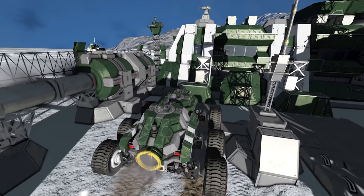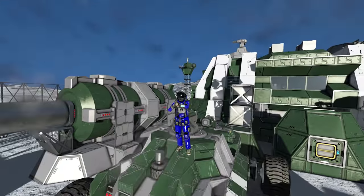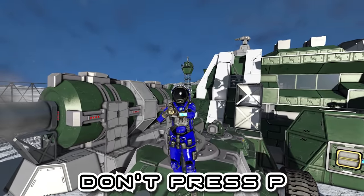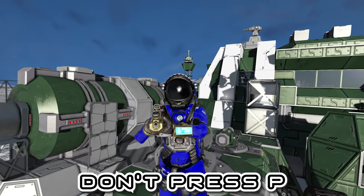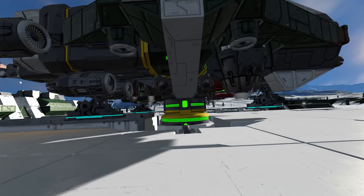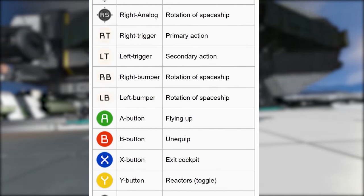Here I am lining up my rover and about to turn on the handbrake by pressing... stop right there. Don't press P. I mean it — don't start that habit. Pressing P on PC switches the lock on your handbrake, connectors, and landing gear all at once. I'm not sure what the button is on Xbox as the wiki doesn't tell me.